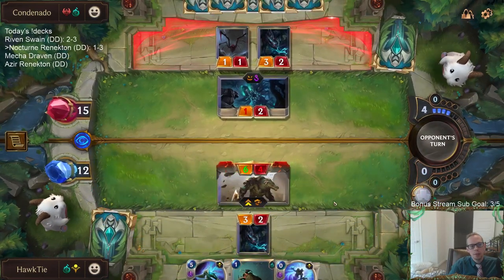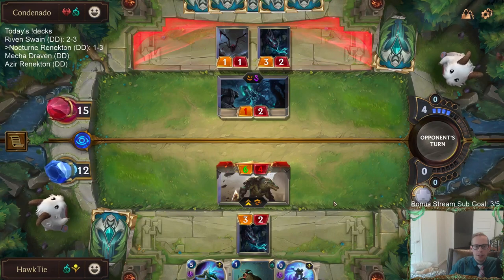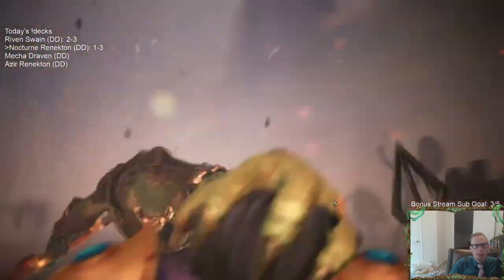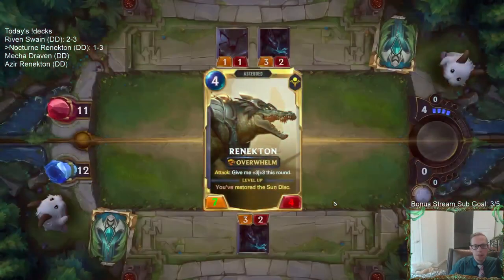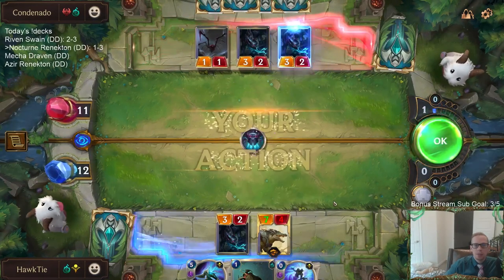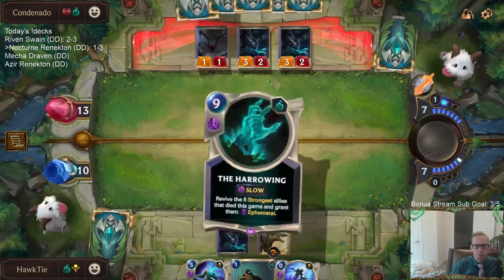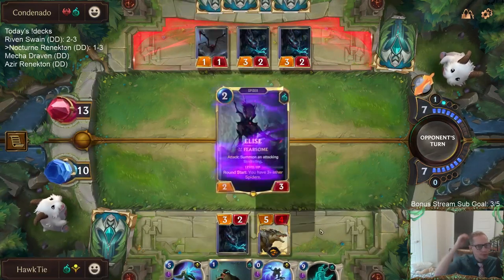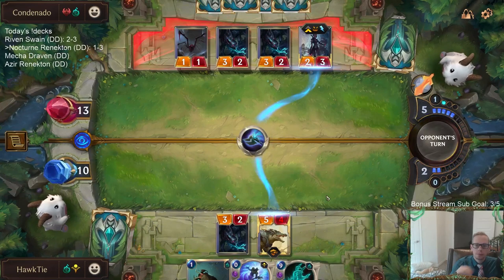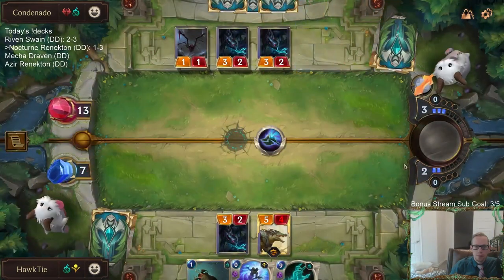It's just the best possible Rite of Negation target - it does the most damage. They could certainly be looking at Fervor in their hand right now. If they Fervor, they would kill like their 1-1 and their 3-2, and get rid of their Fervor, all that to get rid of my Renekton. My Exhaust would be kind of wasted on a 3-2. And there's the Fervor.